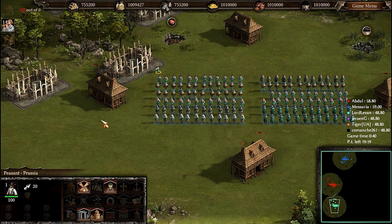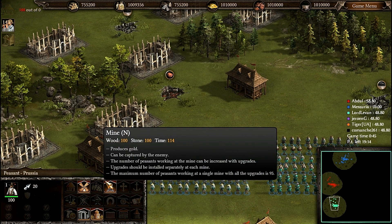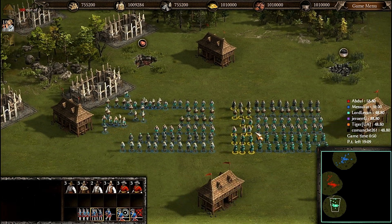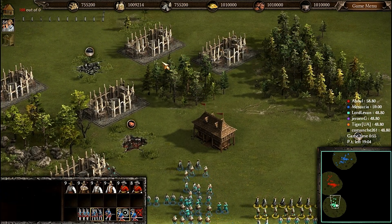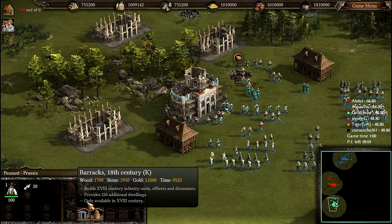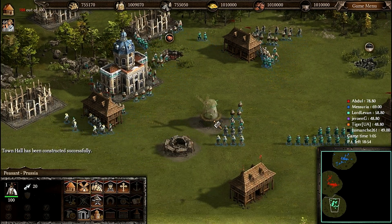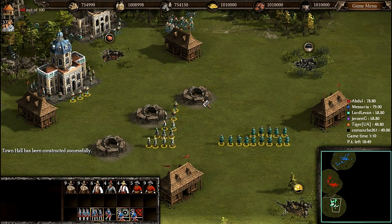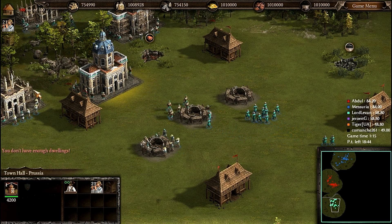Actually I am not used to playing in such conditions because I don't know what to do. Let's select several other nations and send them to build the town centers. I have one Prussian peasant on control 1, and with this control 1 I am controlling the build-up process of the Prussian town.